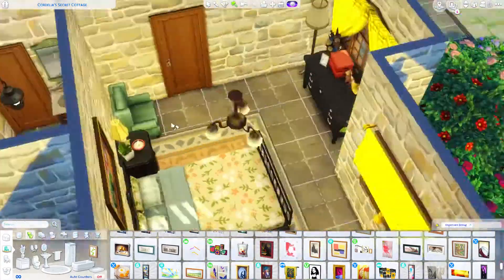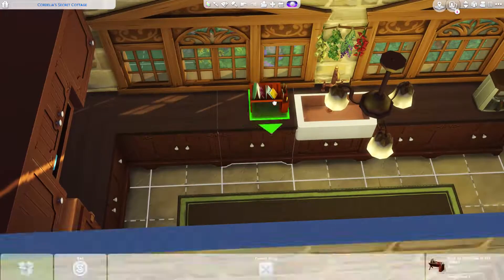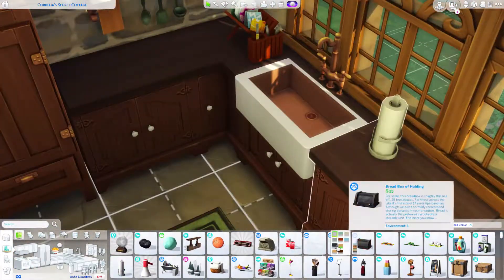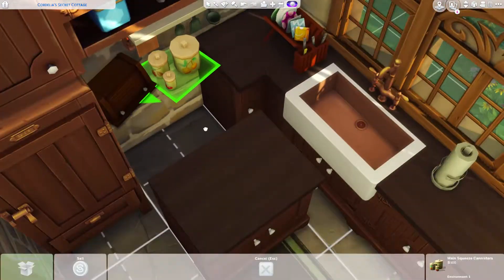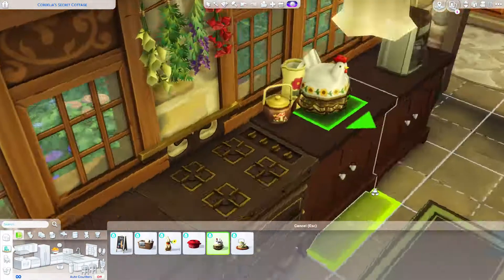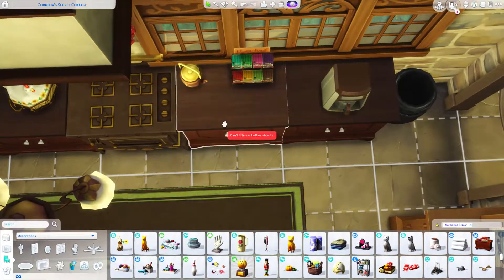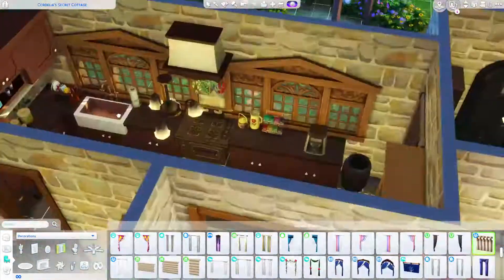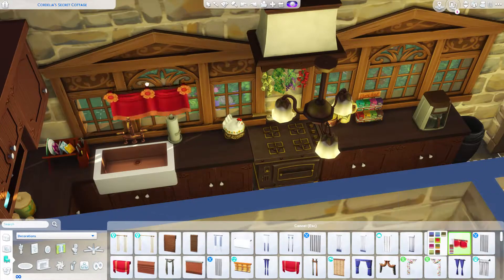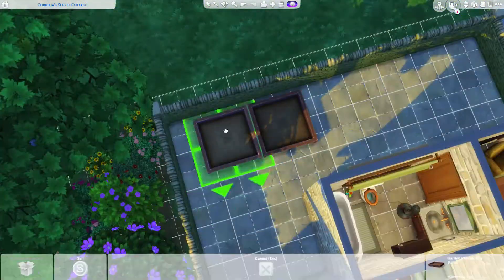Cluttering up the kitchen now — I was going to put a microwave but there was no good place for it. I gave her a coffee machine and then realized I completely forgot a stove. I just switched the stove to where the sink was and I kind of like that the sink is now in front of a window — it feels realistic. For some reason stuff started glitching out; that picture object kept disappearing while I was trying to alt-place things. Sometimes with Move Objects the game just does that.